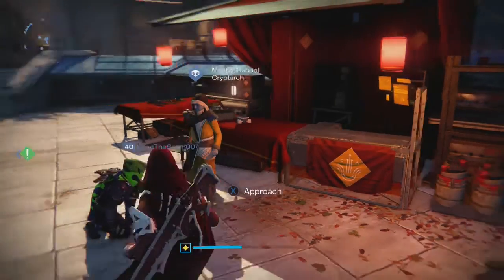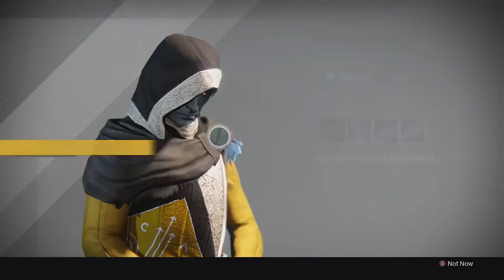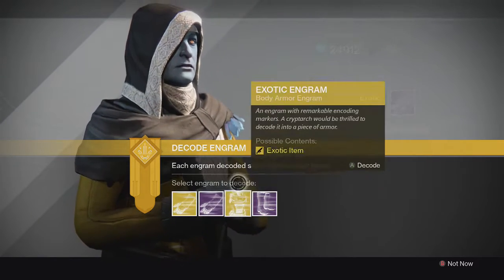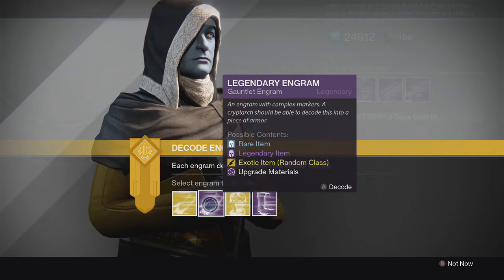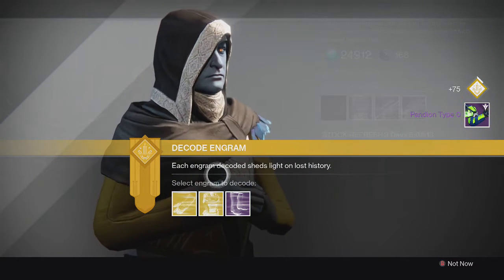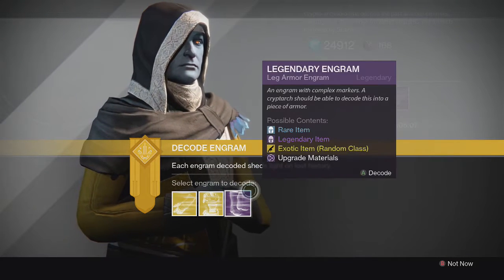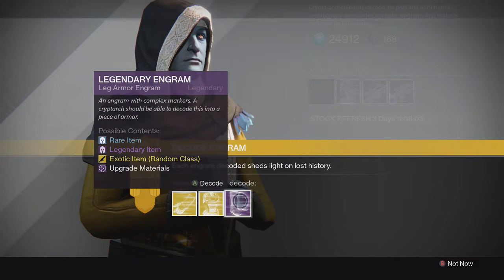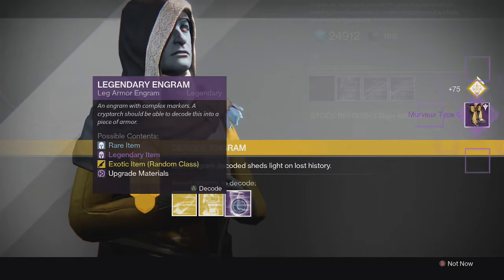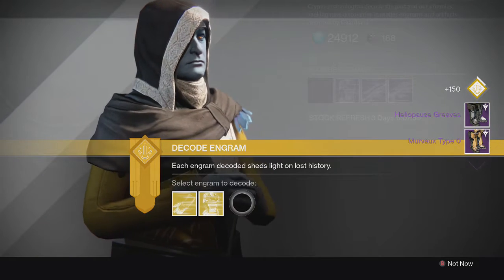Let's move on to my titan. For the legendaries, we get Pandeon Type 0 gloves — I don't have any legendary gloves for my titan so I'm looking for good ones for Trials and Iron Banner next week. For the boots we get the Muravax Type 0 and also the Heliopause Greaves.